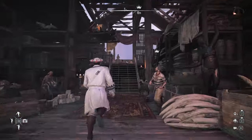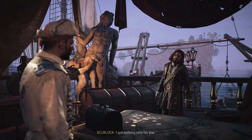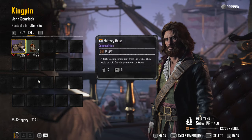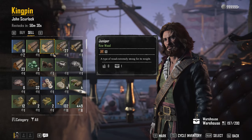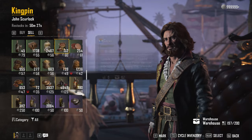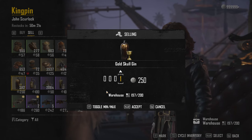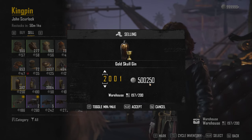You want to go up to Scurlock, and at Scurlock you're going to be able to sell your gin and your rum. Make sure it's the highest tier possible — the gold skull rum and the gold skull gin. Now that we can sell straight out of our warehouses, you just tab over to your warehouse, go down to your gin, click on it, and this will show you how much you're going to get. If I wanted to sell two thousand of it, that's five hundred thousand two hundred and fifty silver.